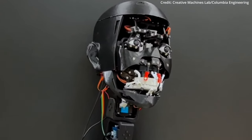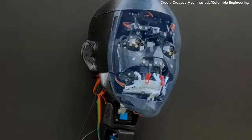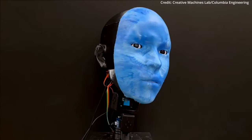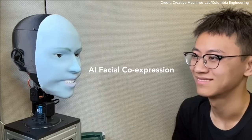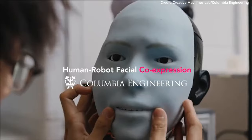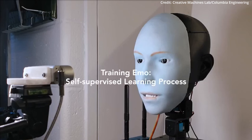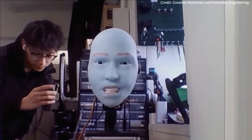In a remarkable breakthrough at the cutting edge of human-robot interaction, researchers at Columbia University have created what they call Emo, an AI robot that can anticipate when you're about to smile and mirror that expression on its own face up to 840 milliseconds before you do. This technological marvel is a giant leap towards robots that can engage in seamless, emotionally resonant communication, just like humans, to unlock new possibilities.